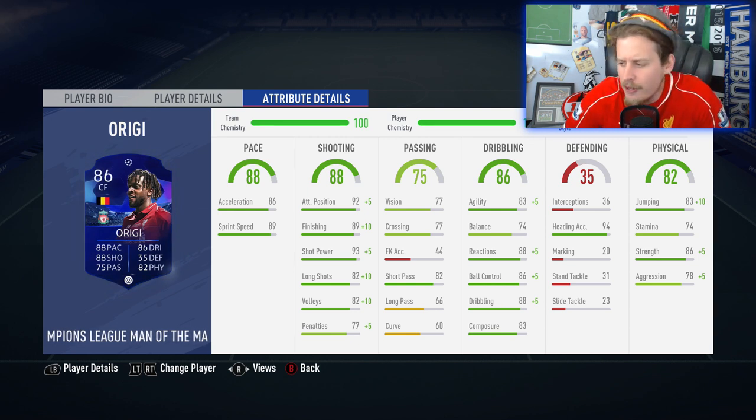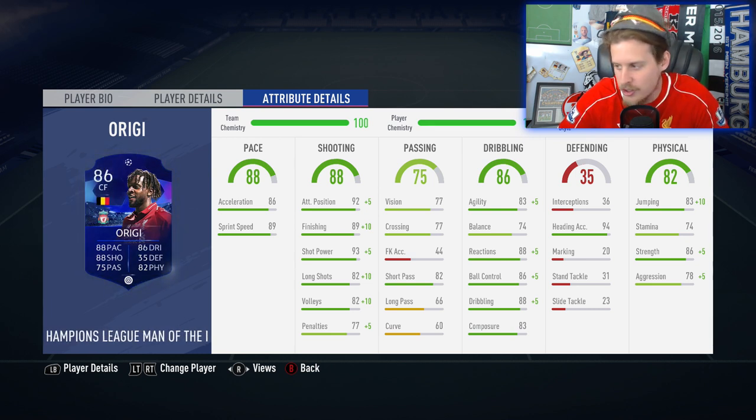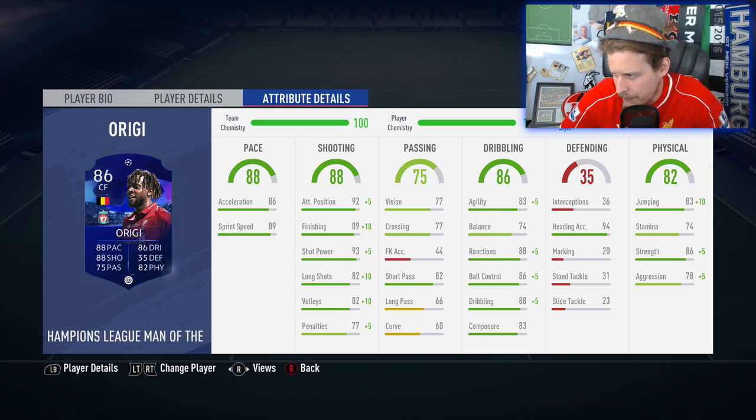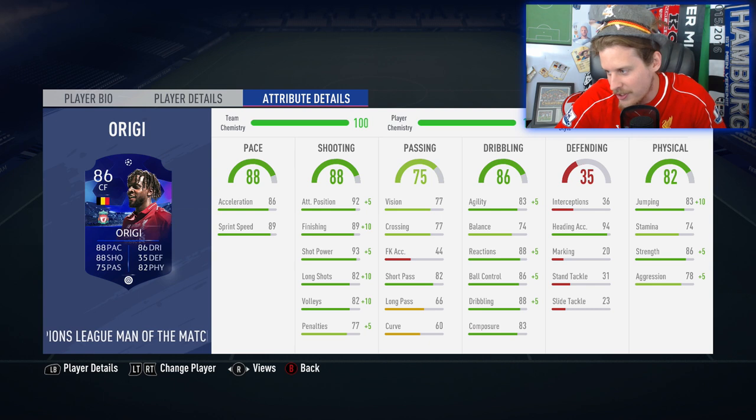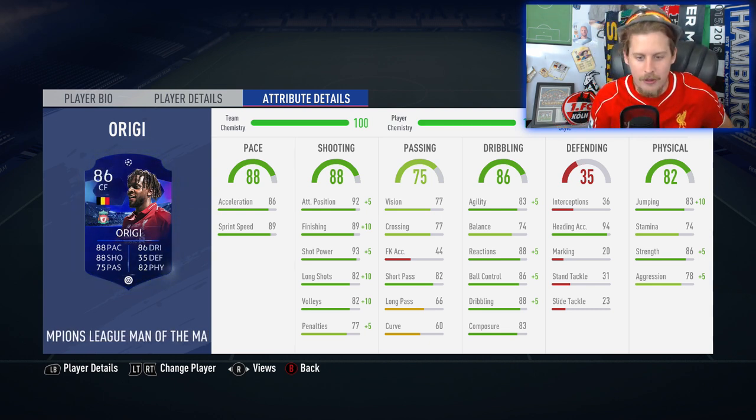Interesting little stat I saw: 2012-2013, Bayern Munich lost in the Champions League final the previous season, then they signed Xherdan Shaqiri. What happened the next season? They win the trophy. 2018-2019, Liverpool lost the Champions League final — the one where Salah had his arm ripped off — then they signed Shaqiri, and they win the trophy. Big Shaqiri really is a lucky charm.